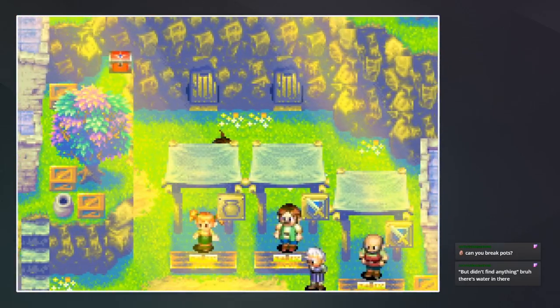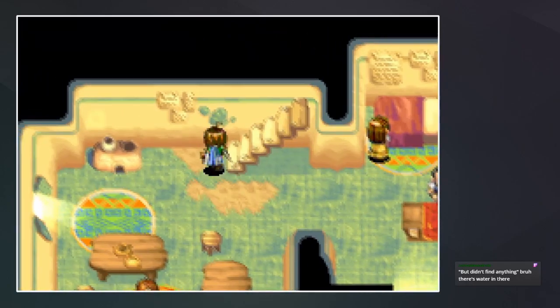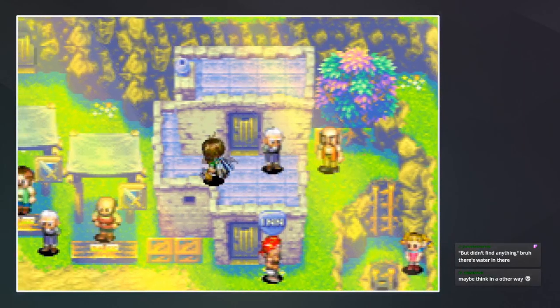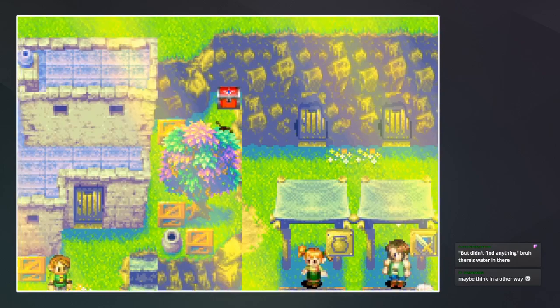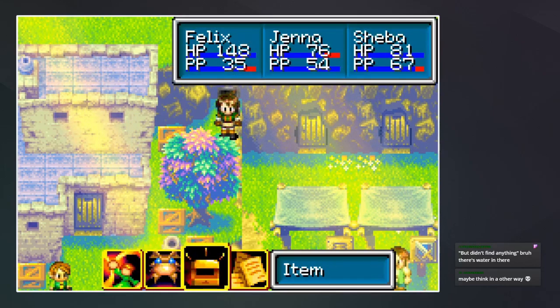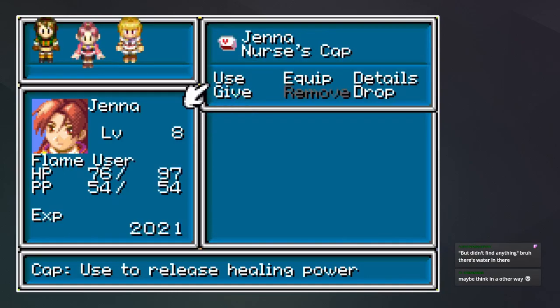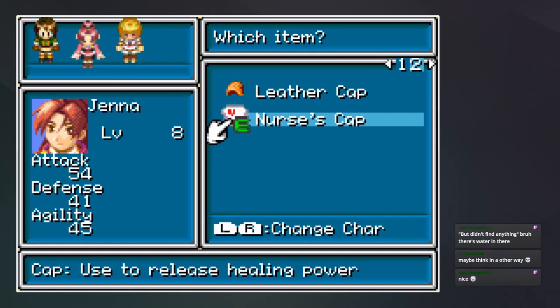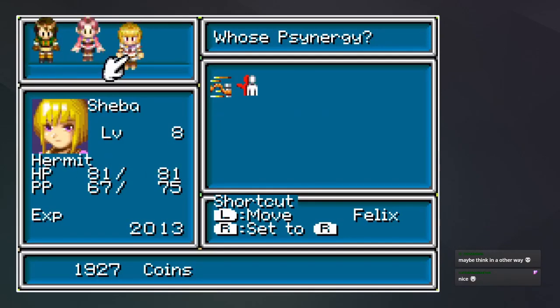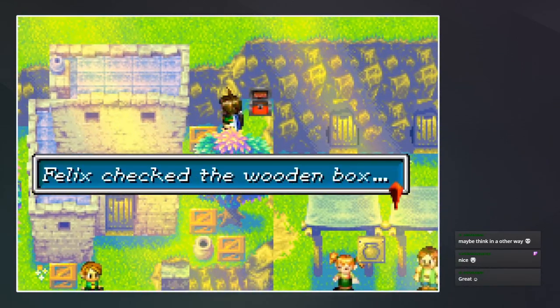I'm not sure how we would get to — wait, hold on, hold on. Can we jump on those stalls? Let me see if this works. Yeah, we can walk over — okay cool, nice! Nurse's Cap — what does that do? "Use to release healing power." Okay, I'll equip it — Jenna can be a nurse. Hello nurse! Wait, is this box containing anything? No.